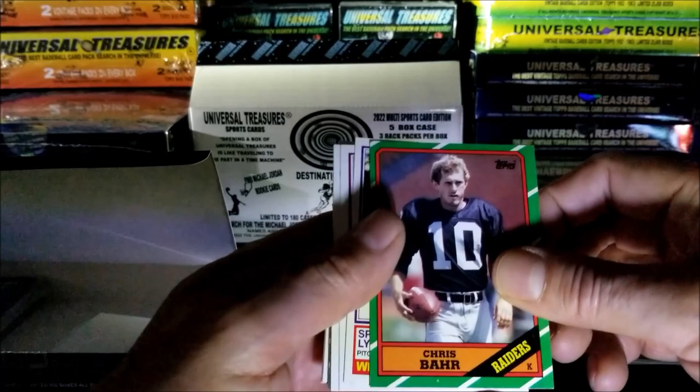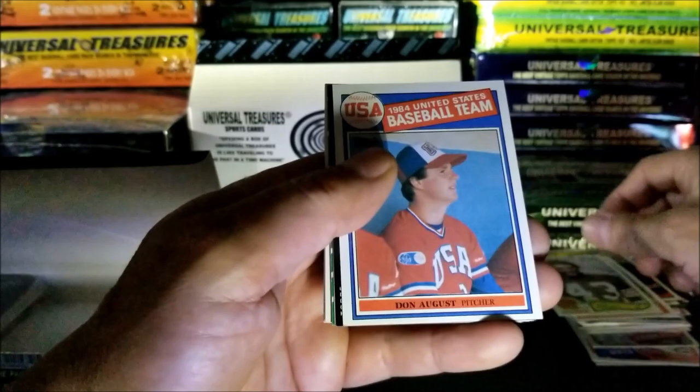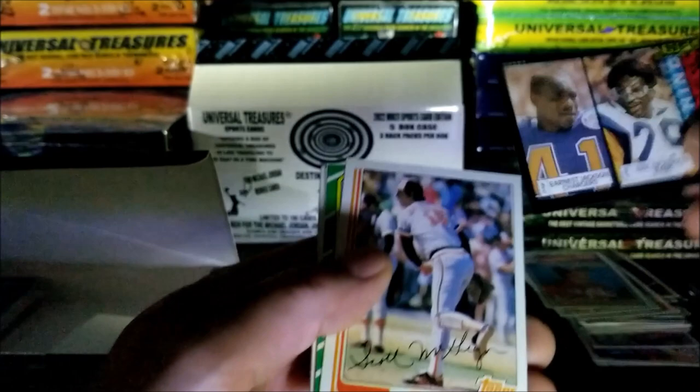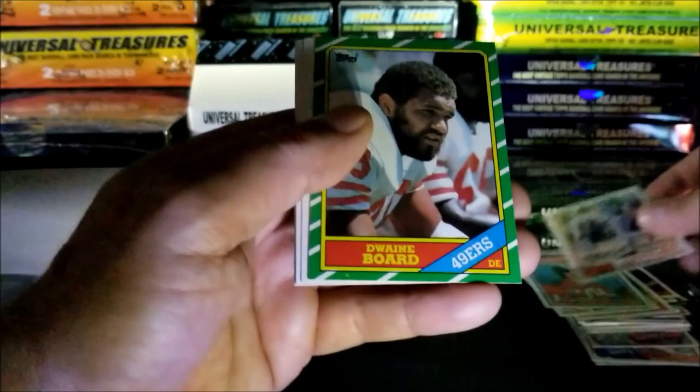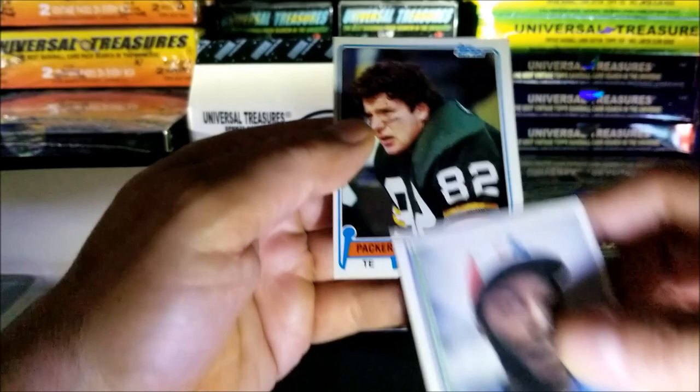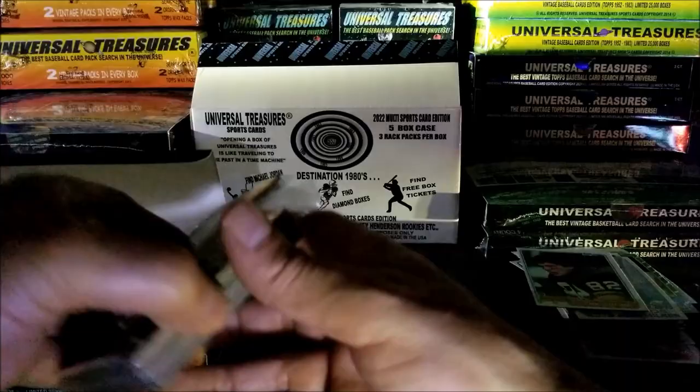Chris Bar, Sparky Lyle, Mike Pruitt. I was hoping for the 85 McGwire but no such luck - this one is Don August. Eric Dickerson - that's a nice card, 1985. Scott McGregor, there's an 86. Dwayne Board. Maddenly rookie - nice! Frank O'Harris, John Millner, and the last card of this pack is Paul Kaufman.